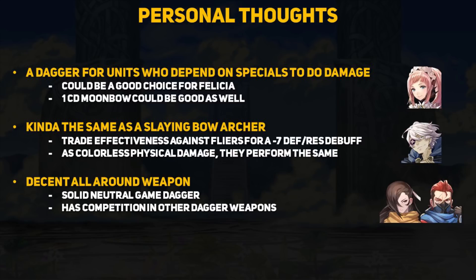New Year's Takumi comes with Moonbow as a special, so that will be on a one-turn cooldown, and maybe that will be a good setup for other dagger users as well. There is a lot of room for experimentation. The Kagami Mochi is essentially the same as a slaying bow for an archer — one is effective against flyers while one applies a nice debuff, but they both have the same might and perform the same as colorless physical damage. If you use someone like Niles who runs a simple killer bow and Iceberg combo, you can apply the same build idea to a dagger unit.